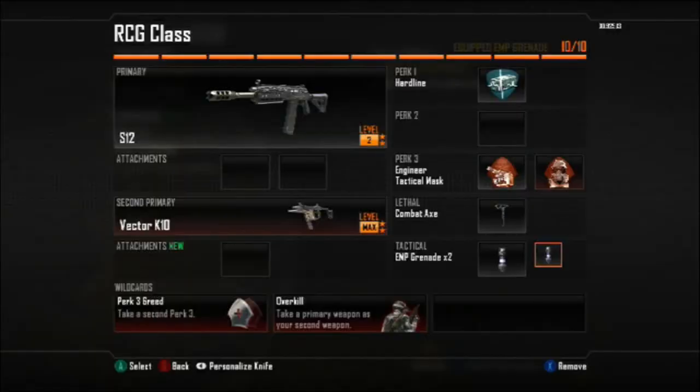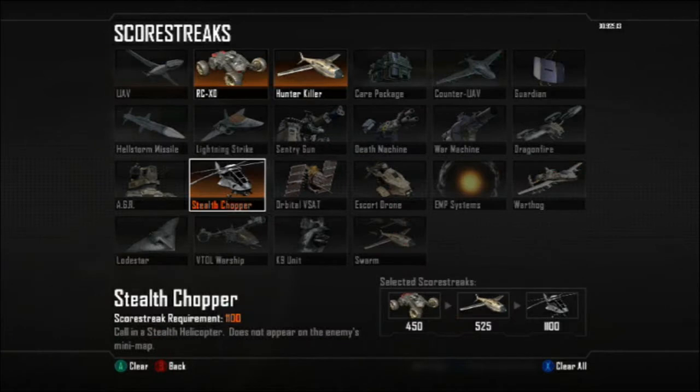For this game, I used the Saiga 12 as the primary. By the wild cards, I got Perk 3 Greed and Overkill, which is why I have the Vector as the secondary. The perks are Hardline, Engineer, and Tactical Mask due to Perk 3 Greed. I also have a Combat Axe and two EMP Grenades. And here are the scorestreaks: the RCXD, the Hunter Killer, and the Stealth Chopper. I was pretty satisfied with the setup.